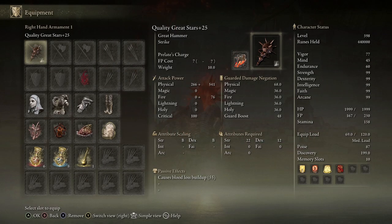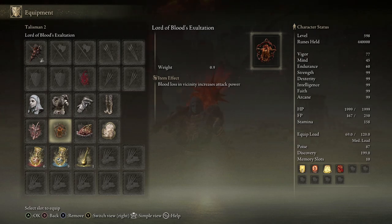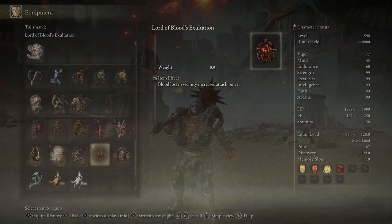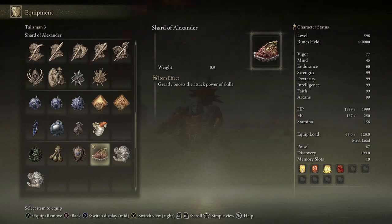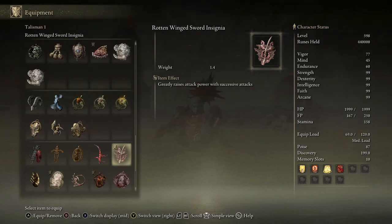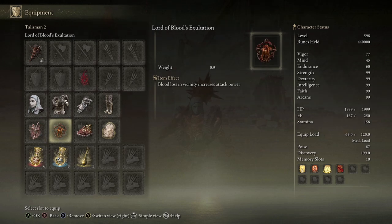We have the weapon and we know what Ash of War and Incantation to apply. To push it further and make it endgame viable, we will be using the White Mask and the Lord of Blood's Exaltation Talisman to boost our bleed damage by 30% for 20 seconds. We'll also equip the Shards of Alexander Talisman to increase the damage of the Prelate's Charge weapon ability by 15%. The Rotten Sword Insignia will be used for up to 22% extra consecutive damage, which gets activated almost instantly because you're doing heaps of ticks of damage consecutively on an enemy while you charge at them.